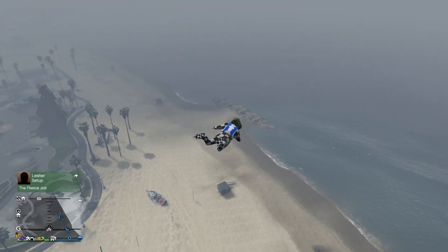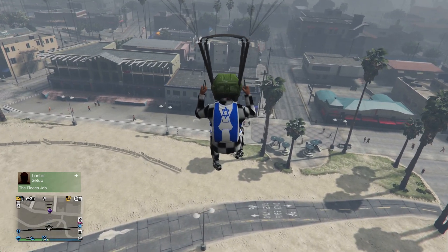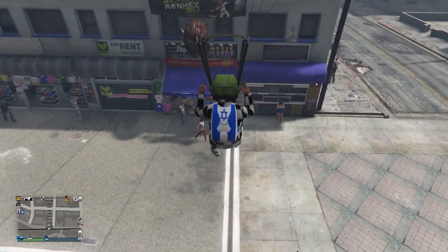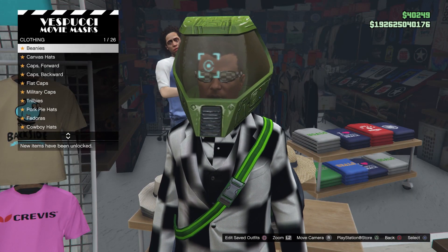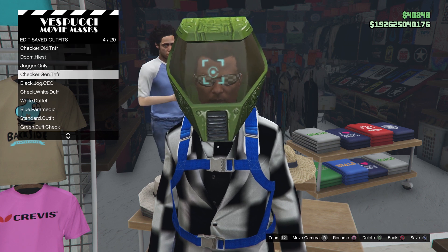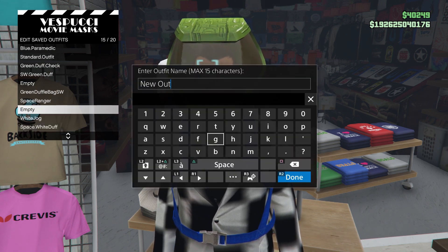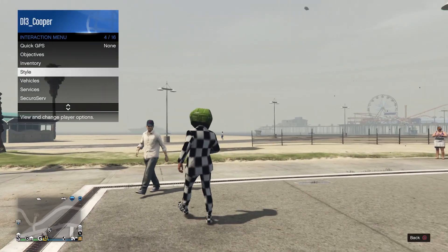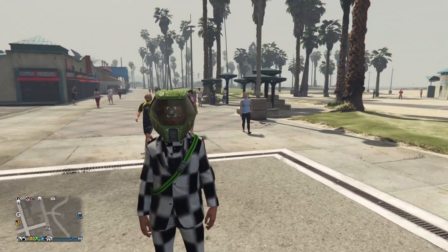Sometimes the duffel bag might appear invisible — it's still there, just find a new session. To save it as an outfit, fly to the Mask Store. Crash the Buzzard in the ocean to avoid a wanted level, jump out, open your parachute, and land at the store. Hold L1 and R1 to parachute in slow motion. Once you land, spam Right D-Pad, press Square, click Save — and the green duffel bag is saved to your outfit collection.